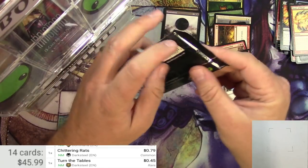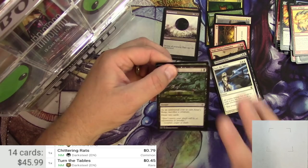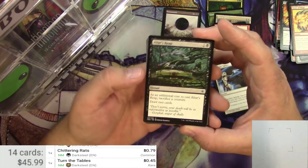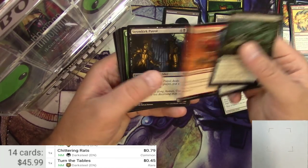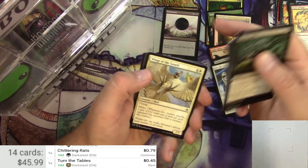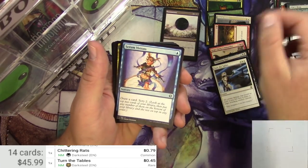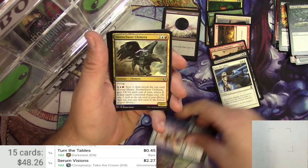Conspiracy: Take the Crown. Take it if you can. I never get to play with this set — I don't get to play a whole lot, I'm just a pack opener guy. Altar's Reap, Goblin Tunneler, Elemental. I got a foil out of this pack at least. Evolving Wilds. Oh, Serum Visions — very solid for an uncommon. $2.27 still.